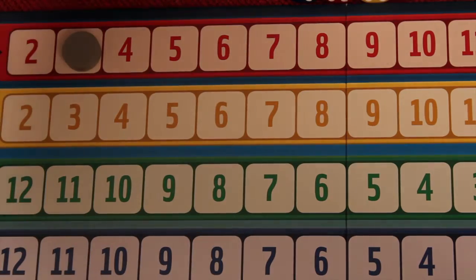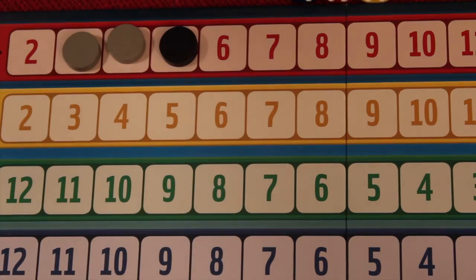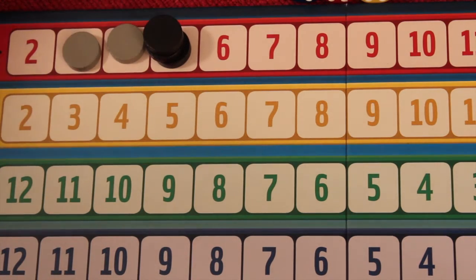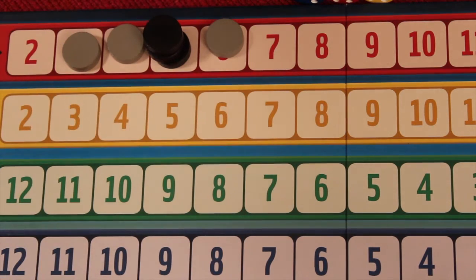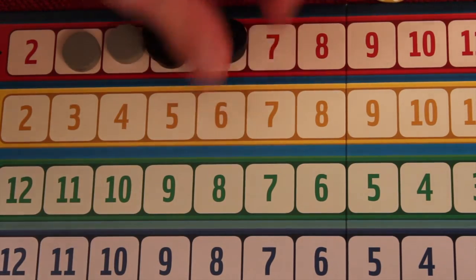Over the course of the game, the players are going to be jockeying for position and for different tokens. If you're the furthest token on the right and you continue to get that number, a player can continue to place things on it. However, once someone goes past it, this one can be rebuilt on. Plus, if you're all alone on your last one, the other player can knock you off. So having multiples on the same number blocks someone from knocking you off.